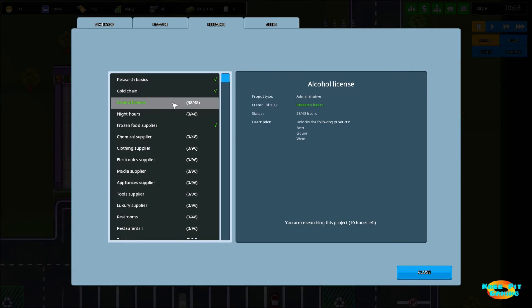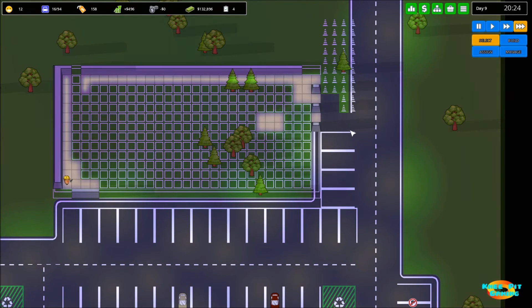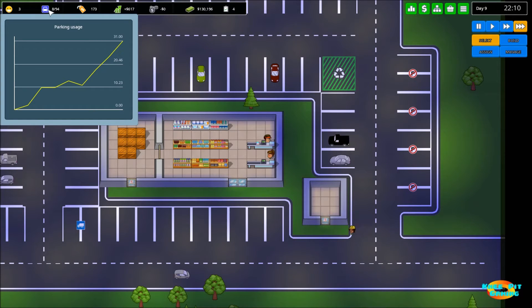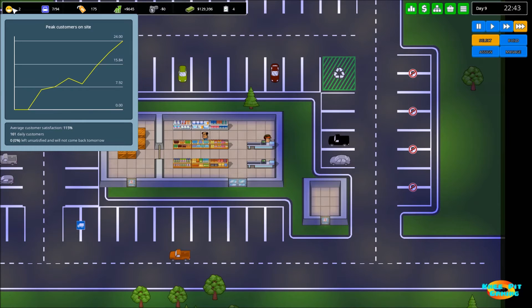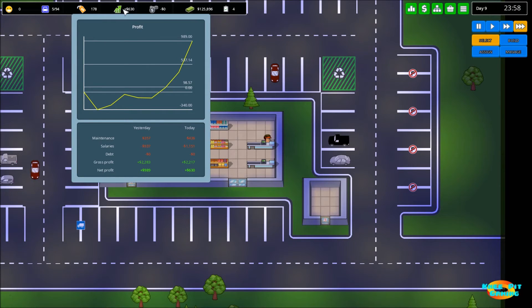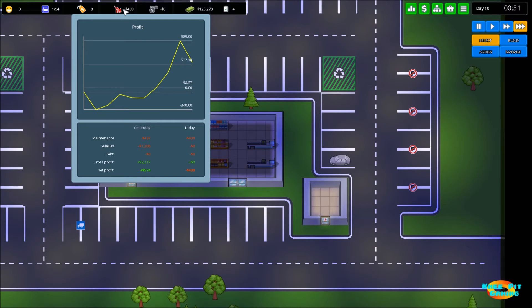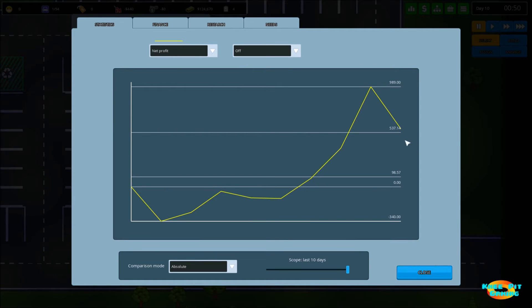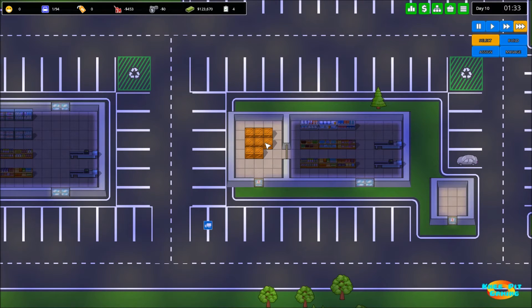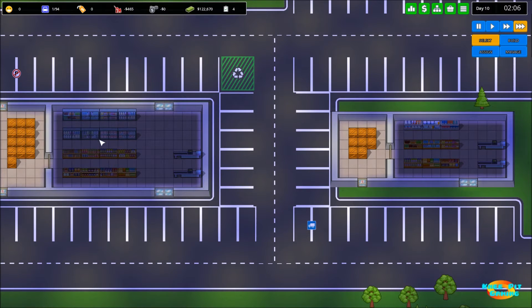Let's see how our research is going - I want to make sure as soon as the alcohol license is done we move on to bigger and better things. Our builders are working, parking usage is good, we're getting more customers and more sales which means more profits. Yesterday we made almost a thousand dollars, today we made 574, so there's already some fluctuation. Part of that is because we hired more people - unless their production and sales can make up for that, it will bring down profit.